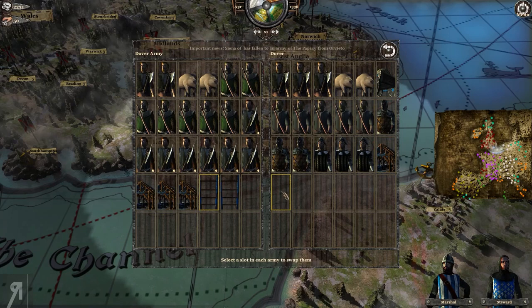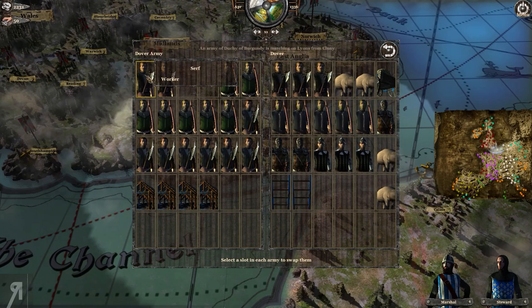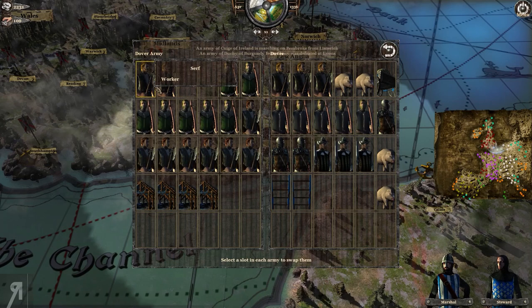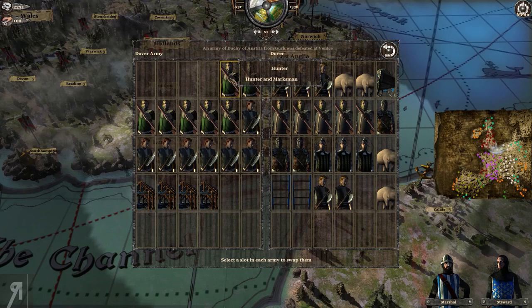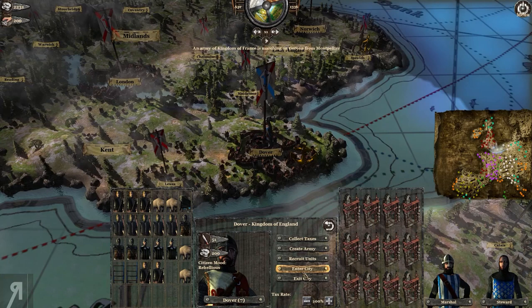First off, I'm going to transfer some siege engines and pigs into the garrison because we need food. This is how you transfer units back and forth from your army into your town. The interface could be a little easier — it'd be nice to have a shift-click to select multiple units at once — but we don't have many to deal with anyway. I'm going to get rid of most of the militia and hunters, as they're not particularly good.